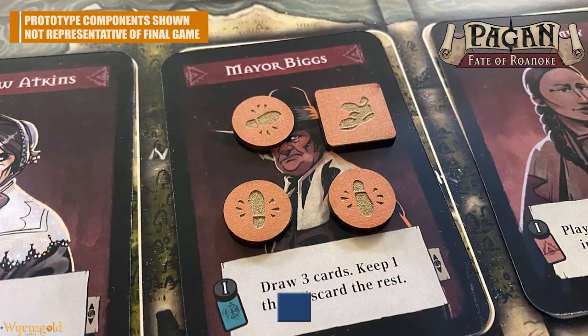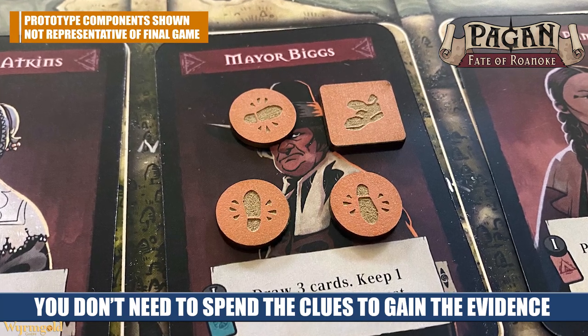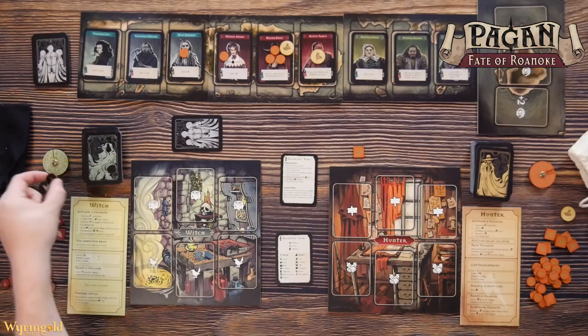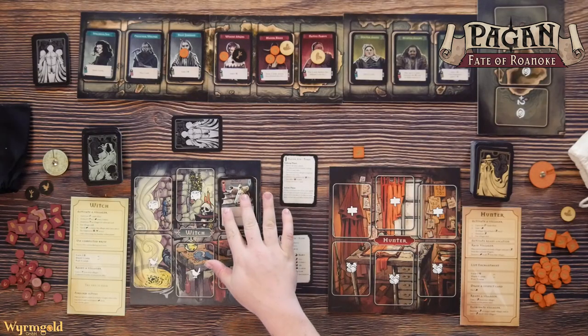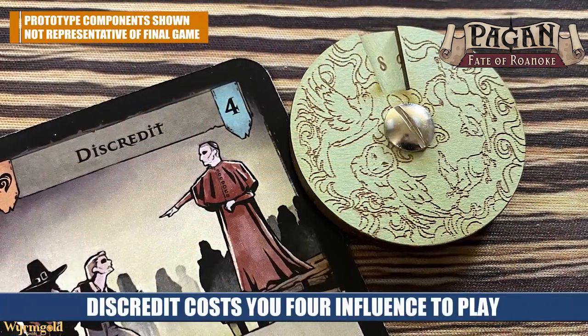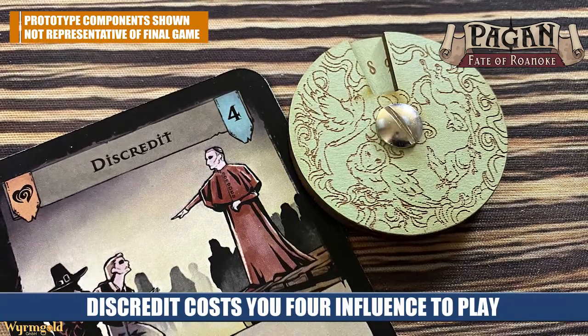This evidence can be cashed in later to accuse villagers. The witch probably doesn't want the hunter to get three clues on a character, so they're going to do everything they can to avoid that. When the witch visits a character, they also get the villager's ability and get to place secrets. Whenever you play a card — either through villager abilities or player board actions — every card costs a certain number of influence, and once you pay that influence you can play that card out in front of you.